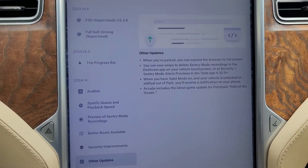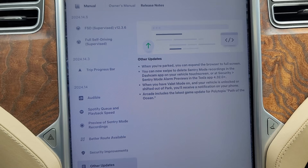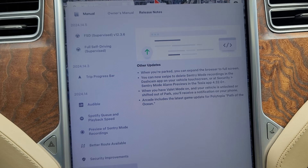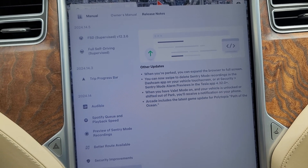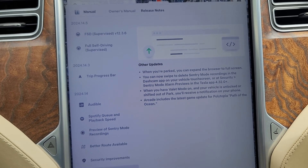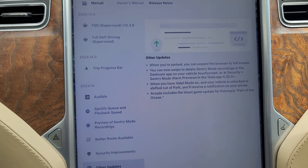Now when we're parked we can expand the browser to full screen — I'll show you that. We can also swipe to delete Sentry Mode recordings, which is cool. If we have Valet Mode, we'll get a notification when the valet unlocks or shifts the car out of park, so it lets you know when they're moving the car. And we also got an update to the game Polytopia.